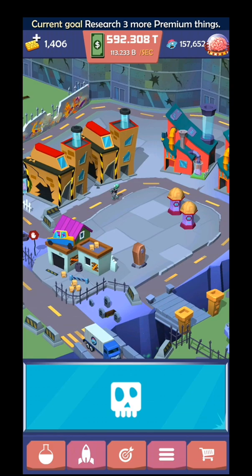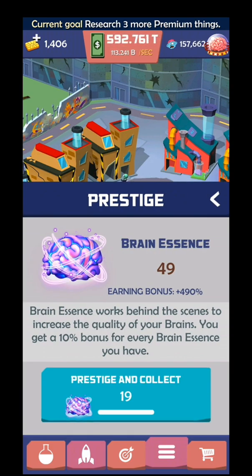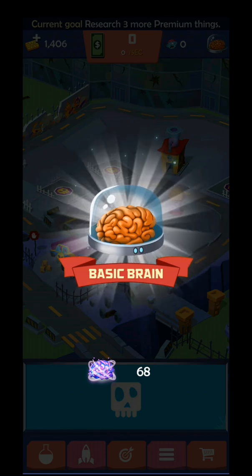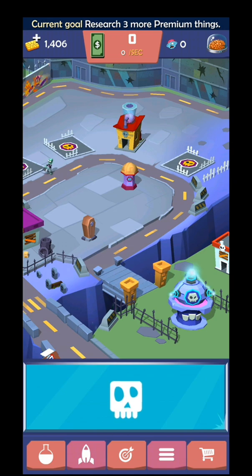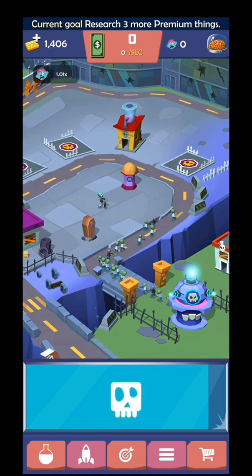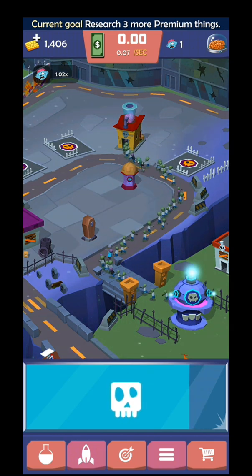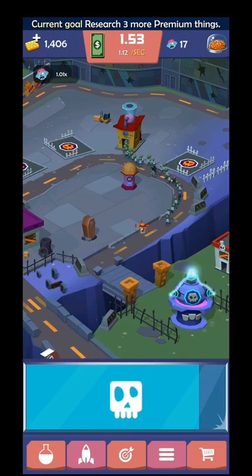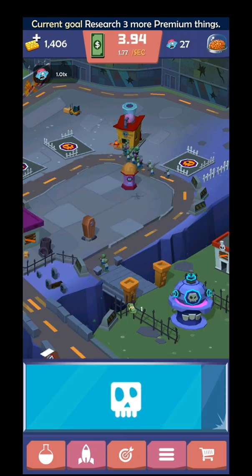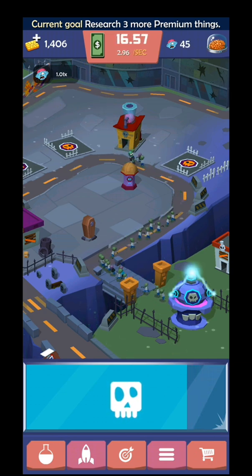Let's prestige and reset from the beginning. As you can see, the zombie generator makes the zombies - they're running into that laboratory and I'm gonna get those brains out from there. One brain, wow, that's really really cute - just kidding.